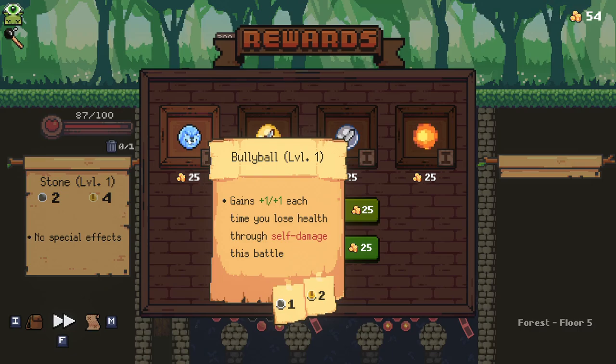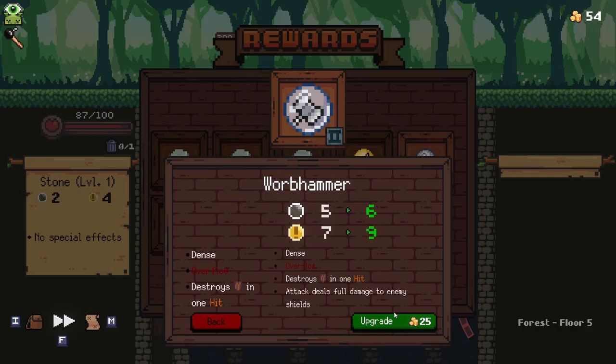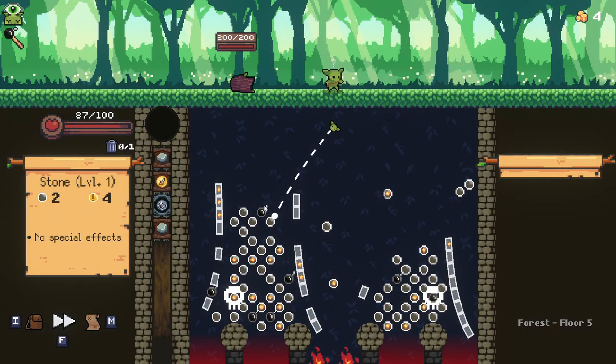We got the kill. This is new to me — the Bully Ball. Plus one, plus one each time you lose health through self-damage this battle. That is a really interesting prospect. It doesn't fit our current build, but that is really cool. I think I'm going to go with another upgrade — upgrade this again and buy the Dag Orb as well. I like having additional Dag Orbs.